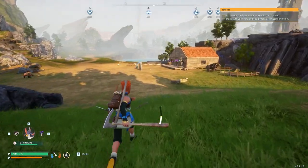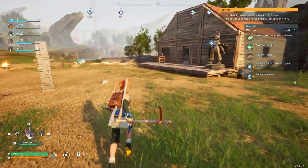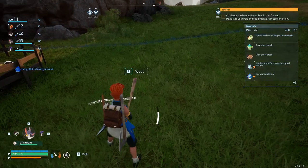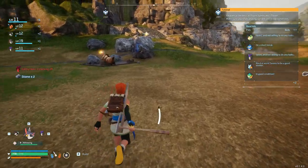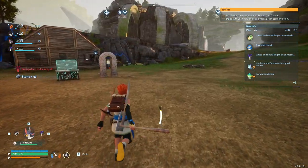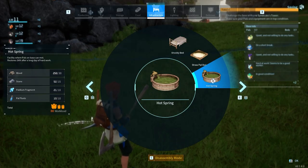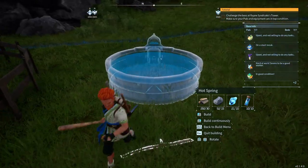Let's go ahead and make the hot springs and upgrade the base one more time. Then I think what we should do is go fight the first boss — we're level 11, it's level 11, and we've got a bunch of pals that I think can handle it. Let's put the hot springs right over here. I still need stone — I have plenty right here. Thank you so much everybody, the comments you've been giving me are very helpful as far as the build.